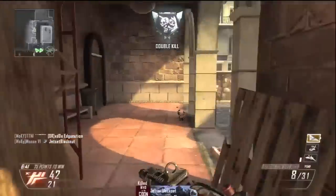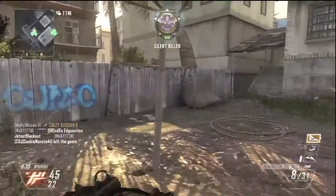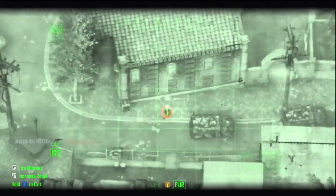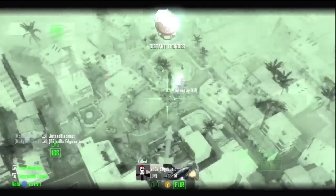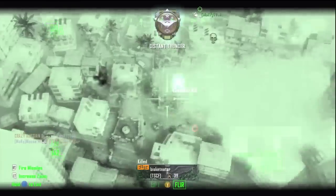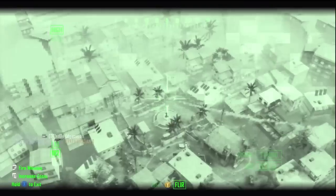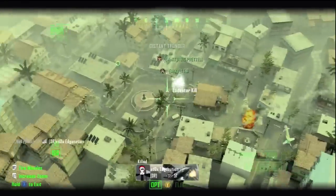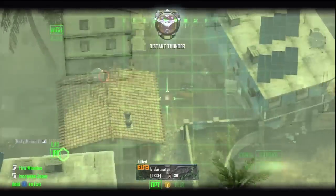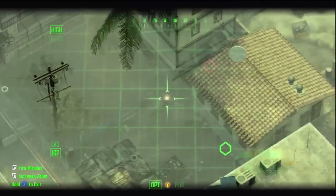For the killstreak part: my killstreak setup is lightning strike, stealth chopper — which is really good — and then lodestar, which is just amazing. The lodestar is kind of like the reaper from MW3 but super strong. I have a gameplay of it on Nuketown where I'm just spawn killing with it — I get like 20 kills or something. As you can see, you zoom in, click the right trigger, and it's really powerful if you know how to use it. You can control the rockets — it's definitely the best killstreak.